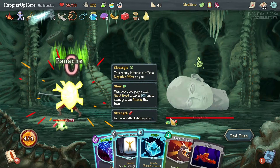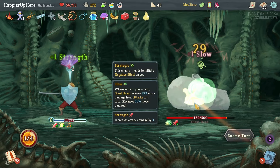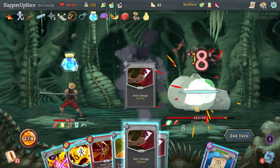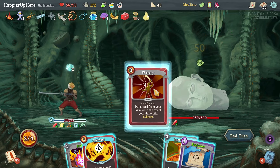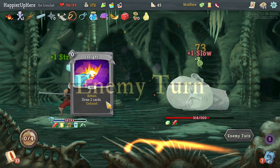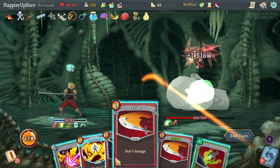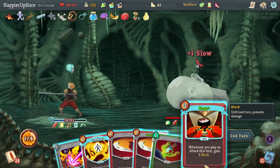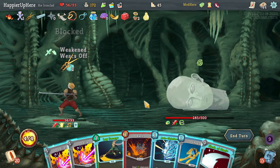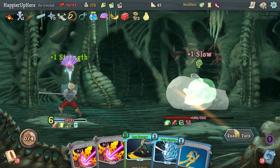Triggered Panache once — good! Let's do Study — might not be a bad idea. Blade Dance to gain extra strength, then see what Warcry gives me. Sword Boomerang, then Smite again for extra strength. 16 incoming — with Insight I can do three defense to be fully defended. Too late for Rage — Poison Stab. Leg Sweep, then Bash, Flash of Steel, and Carnage — really nice! I do have Smites hopefully for enough damage.